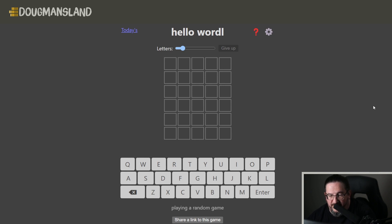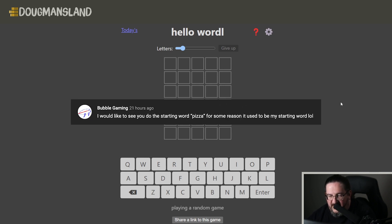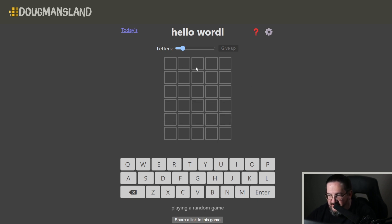Hey everyone, it's time once again for the Hard Word Challenge. Bubble Gaming suggests the word pizza. I love pizza and I love Hard Word Challenges, so this is going to be a perfect episode. Three rounds of pizza coming right up.